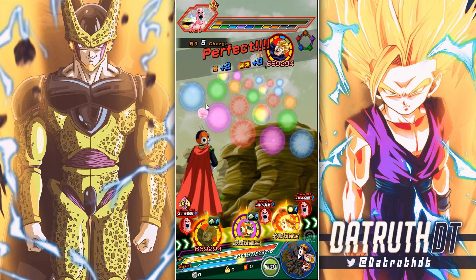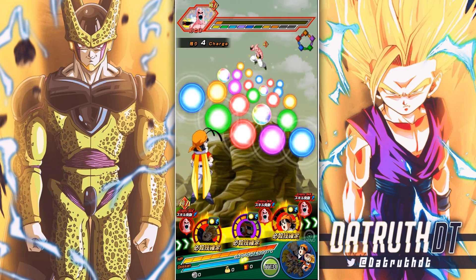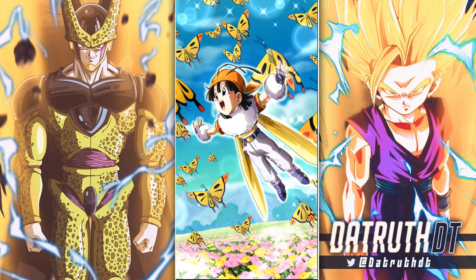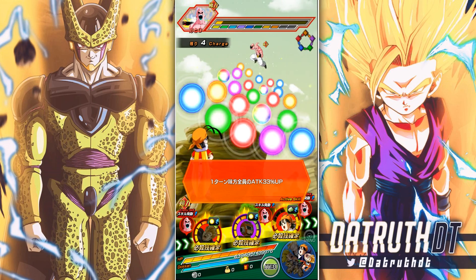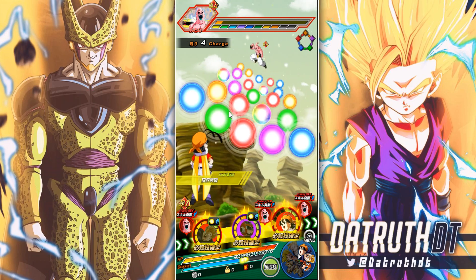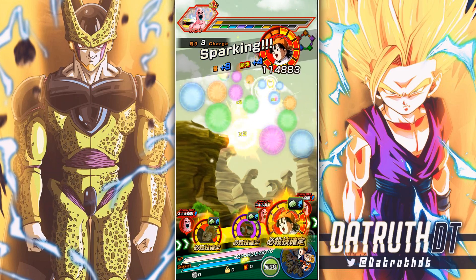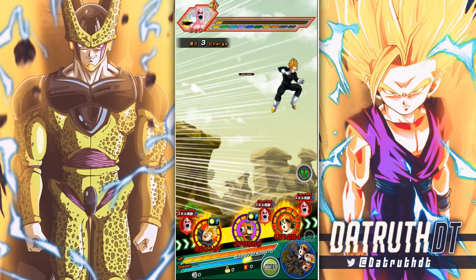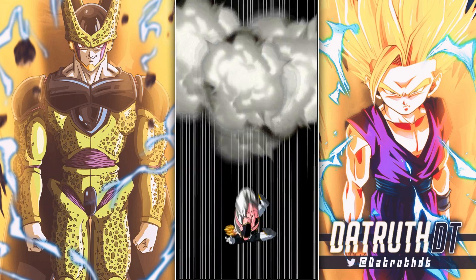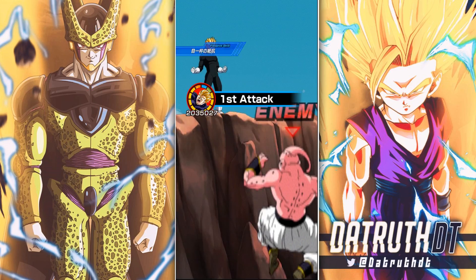Building a team with a mix of heroes and villains isn't realistic because they're just not giving us support units that give ki universally. There is the physical Super Saiyan 2 Goku — he's going to be interesting after an EZA, which could come. Actually by the time this video goes out, we'll have gotten celebration info already, so there might be an EZA for the Super Saiyan 2 Gokus or something like that.